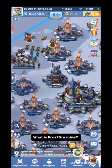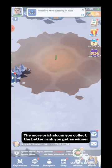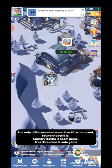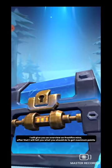What is Frostfire Mine? You will play in a map like Foundry Battle. You have to collect orhalcum from different sources. The more orhalcum you collect, the better rank you get as winner. The only difference between Frostfire Mine and Foundry Battle is that Foundry Battle is a team game, while Frostfire Mine is a solo game. In Foundry Battle you can attack other chief cities, but in Frostfire Mine you cannot. I will give you an overview of Frostfire Mine, and after that I will tell you what you should do to get maximum points.